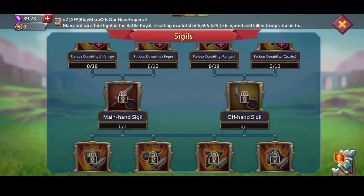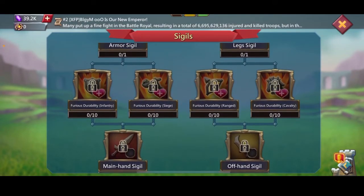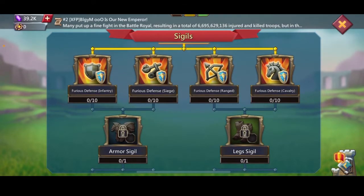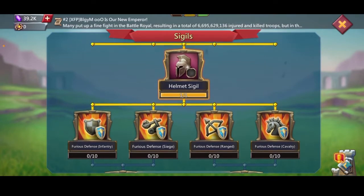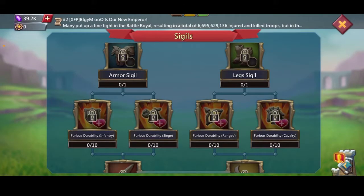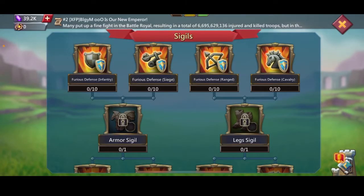You're going to want to get that row maxed and get the main hand and off hand. Then get furious offense and furious durability for all the troops, and then you'll get the accessory Sigil. But pretty much, you don't want to get the Sigil after helmet Sigil until you have a purple or gold Sigil of whatever tier. These cost archaic tomes, and archaic tomes are not cheap — so be careful, because they cost a lot of gems or IRL money.